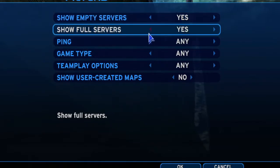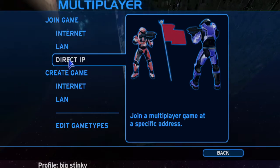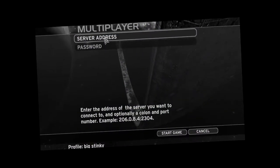And to join the server, just look for Bok Tyler's Desert Warthog Extravaganza in the server list, or direct connect to our IP at... This part's already in.